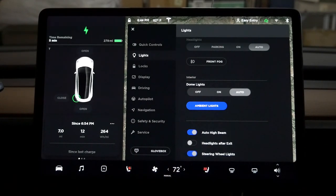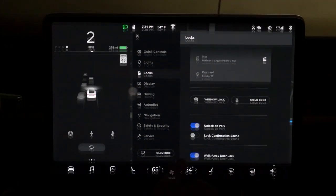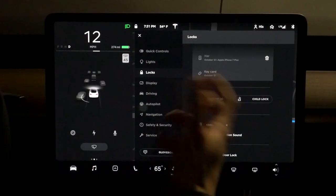If you turn steering wheel lights on, you can see the light on your steering wheel - the left and right indicators actually turn on. I don't need that because I know where everything is. Walk away door lock - that's a cool feature. When you walk away, the door will lock.